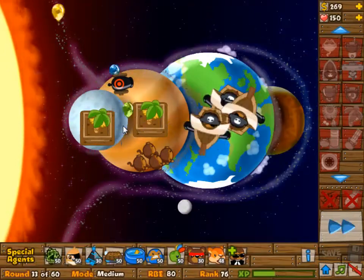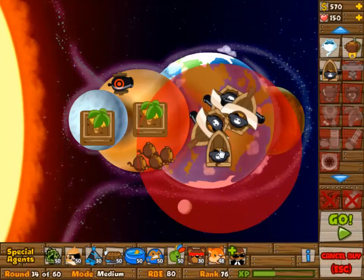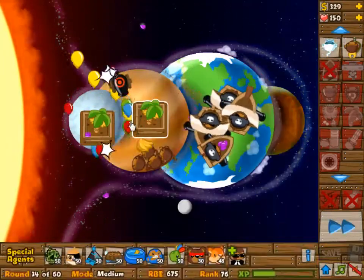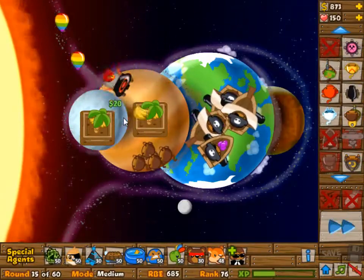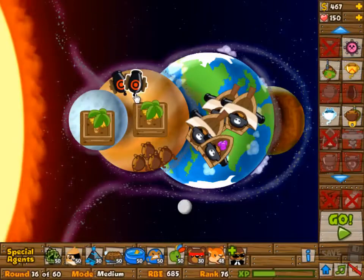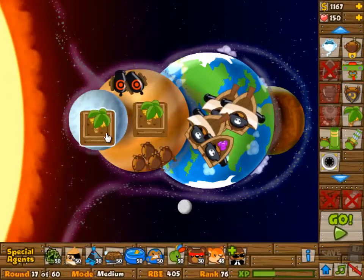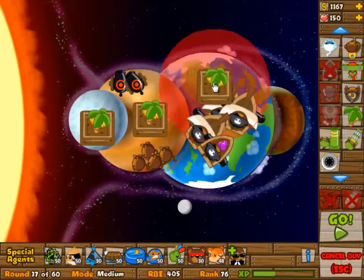We're starting off with four dart monkeys at 0-0 and a banana farm. A banana farm - yeah, really aggressive move. I was feeling greedy so I went for a greedy move. Immediately after some boats and the cannon I built a second banana farm, because the earlier you build them the better it is.